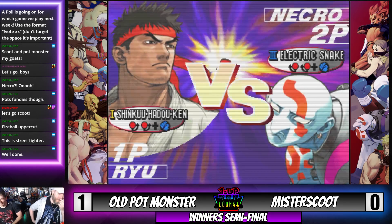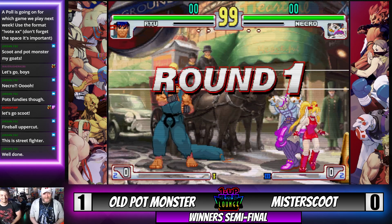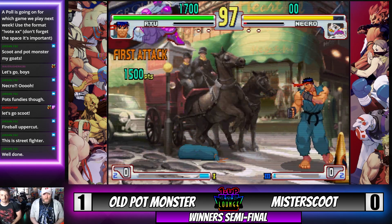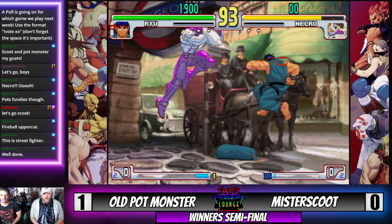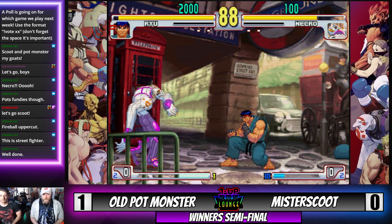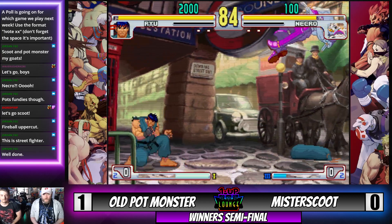We're running it back with the exact same characters, so we'll see if there are any adjustments. Both players are playing the range really well with those fundamentals. Old Pot Monster doesn't want to step up — wants to make Scoot approach and do different things, playing those mind games especially against someone like Necro who has so much spacing and movement.